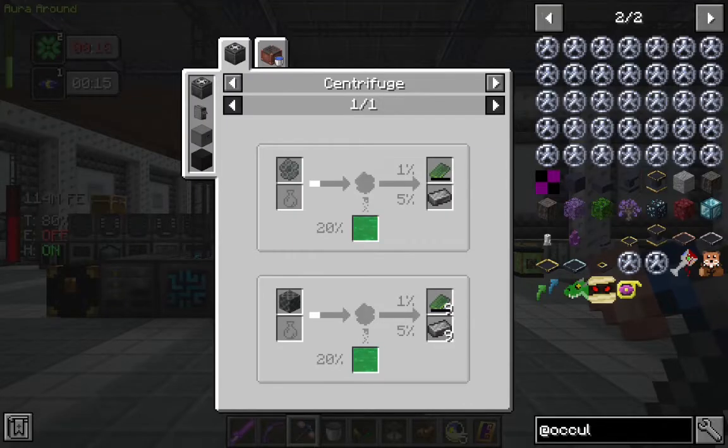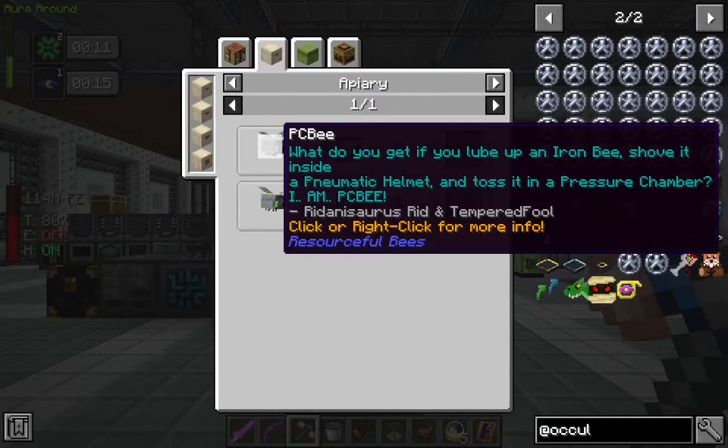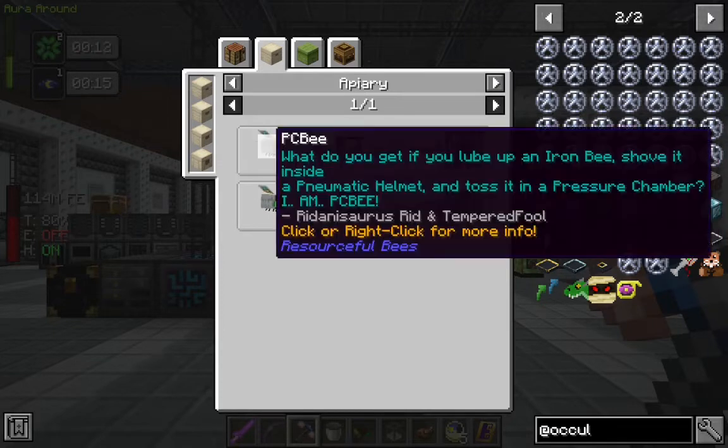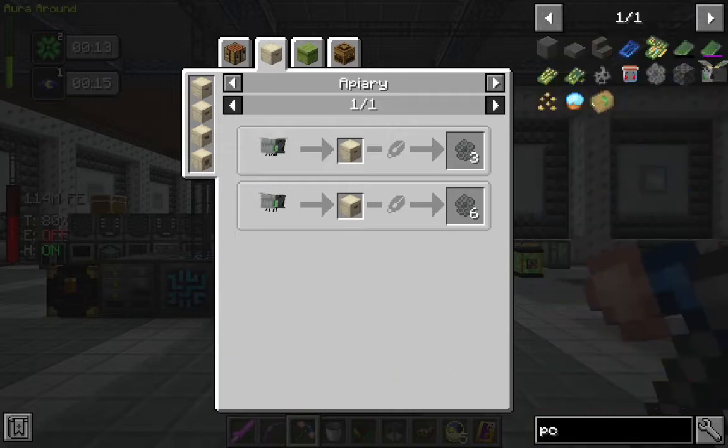The next thing we're going to need is etching acid, and it looks like the only way to get that is with PCB. But what do you get if you lube up an iron bee, shove it inside a pneumatic helmet, and toss it in a pressure chamber? Well, let's see here — PCB.